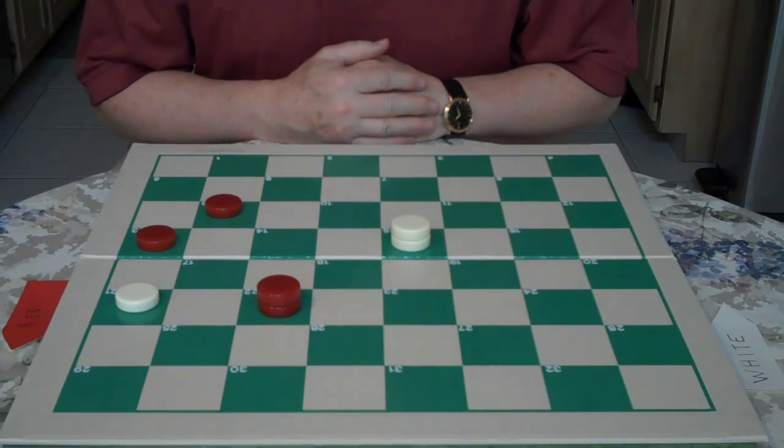Hi, welcome to Playlong. Today we're going to go over endgame play. You will be white — you can play along and watch. The idea is called the ace in the hole.